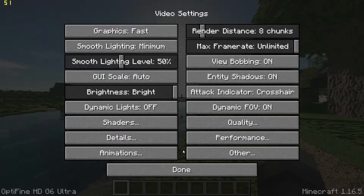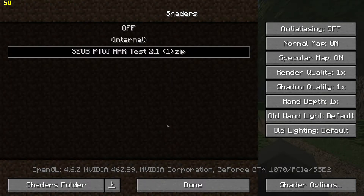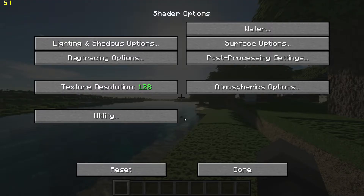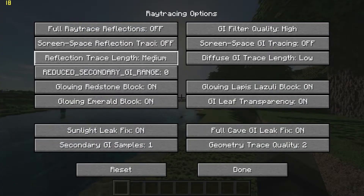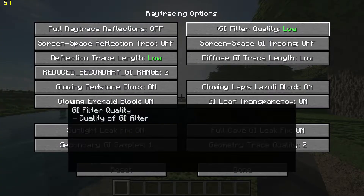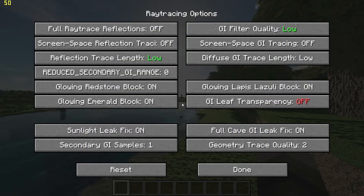Now you'll want to go to Shaders, Shader Options, and set the texture resolution to 128x. Next, go to Ray Tracing Options, change Reflection Trace and Filter Trace to Low, turn off GI Leaf, and set Geometry Trace to zero.